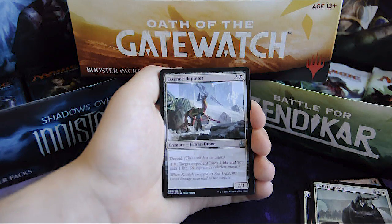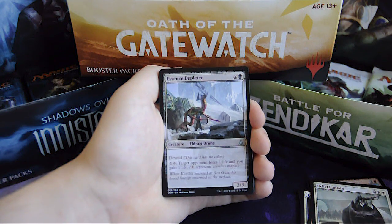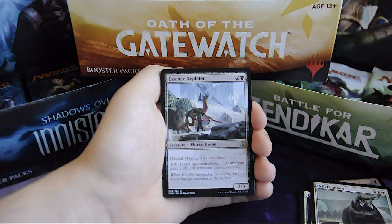Essence Depleter, for 2 and 1 black, Eldrazi Drone 2/3 creature. It has devoid and if you pay 1 generic and 1 colorless, target opponent loses 1 life and you gain 1 life.